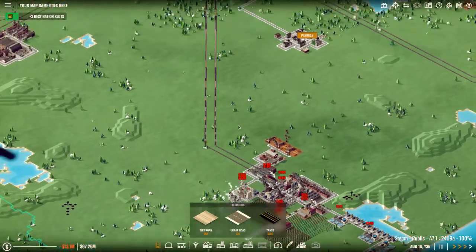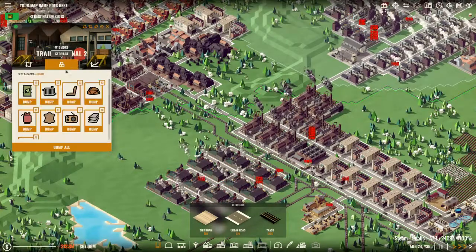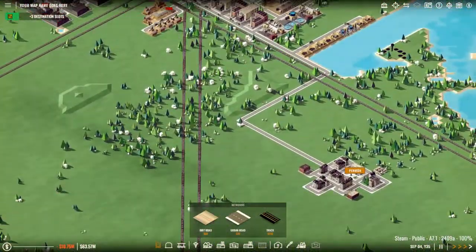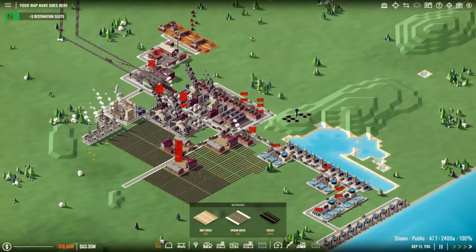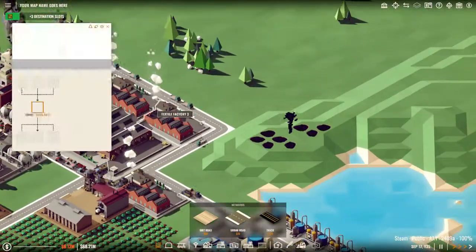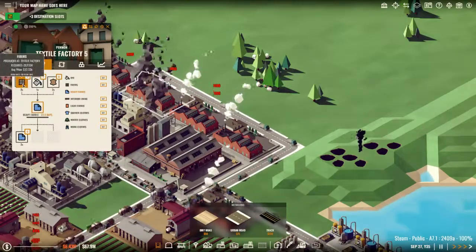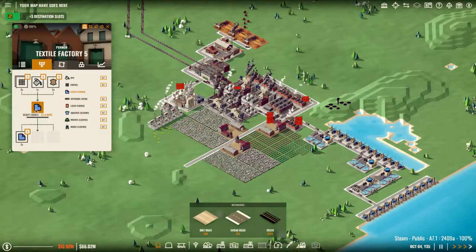We should get leather here soon. How much leather do you have? About 40 odd. I might not have actually started the train - no I didn't. There we go, there's the leather train. They'll deliver the leather there. I'm already delivering the dyes. So I've just got to wait for some of the cotton to grow now, and then we can turn it into fibers and we'll start getting the heavy fabrics.